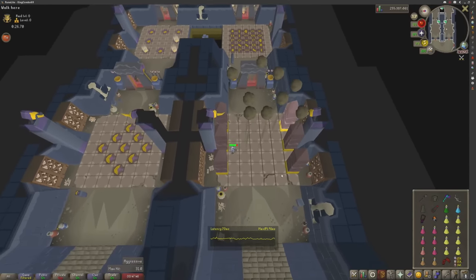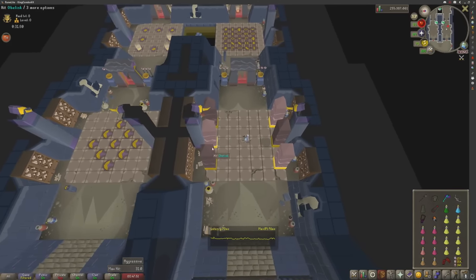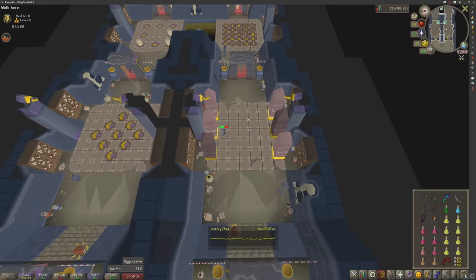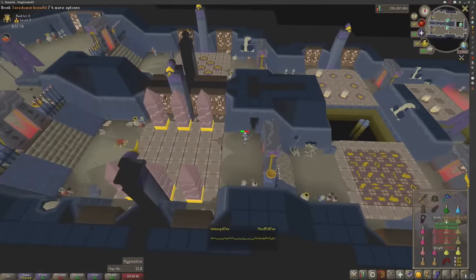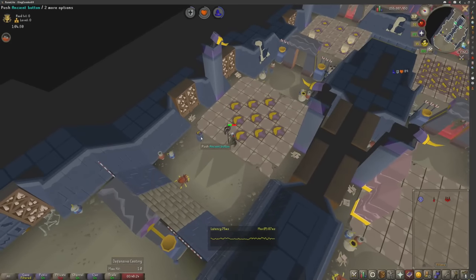Don't worry about taking damage because you can heal later, especially if you have ancient spells — hit it with the blood blitz. Activate the button. Simon Says — very simple. Follow the sequence: middle, south, top, then left. Don't step on any other tile. Remember when you're running you can skip over tiles, which is why you can step on certain tiles without activating them.